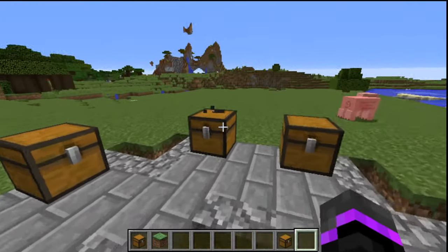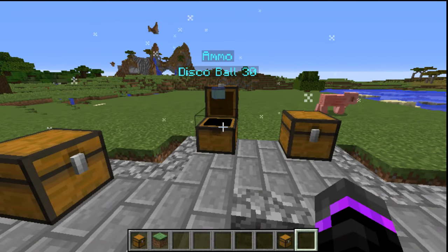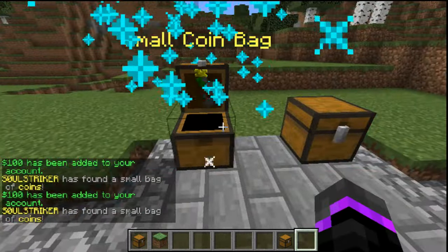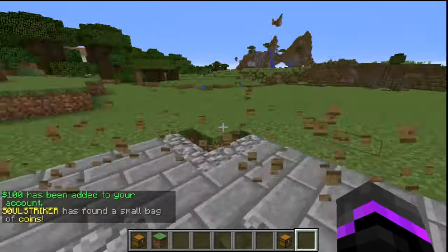Just like that our treasure chests are down so now we can open them and see what we get. We got ammo for a disco ball, which is pretty awesome - a nice gadget. And we got a small bag of coins. Another small bag of coins. Let's do a double flip - oh, we got firework ammo.